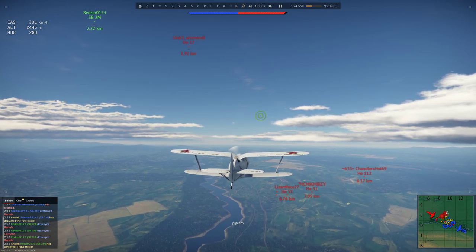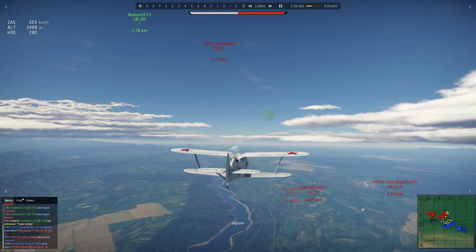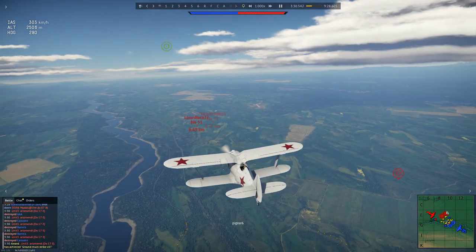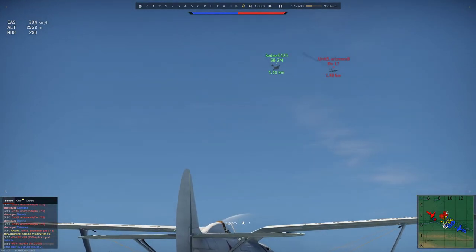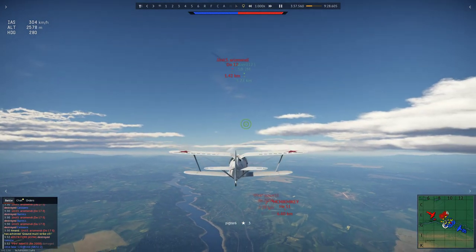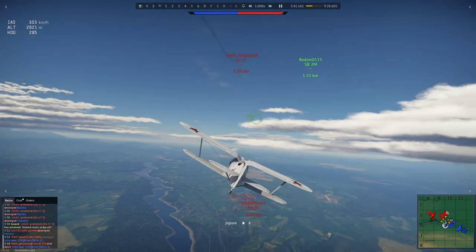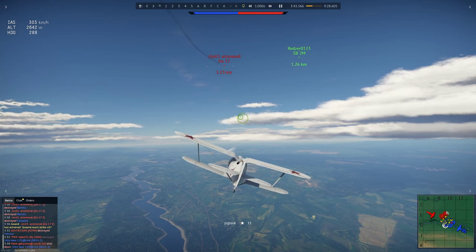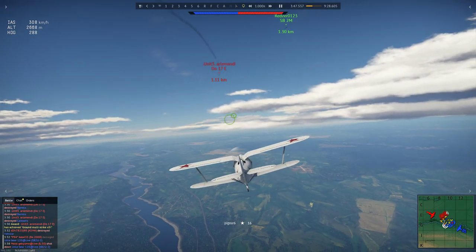I'm in a biplane — it may be a beefy-engine biplane — but all of these other people are in monoplanes which can go just as fast as me with less effort. And they aren't climbing to my altitude. That means I have an altitude and typically an energy advantage over them. When you have a higher altitude, you are essentially storing potential energy to be converted into kinetic energy.